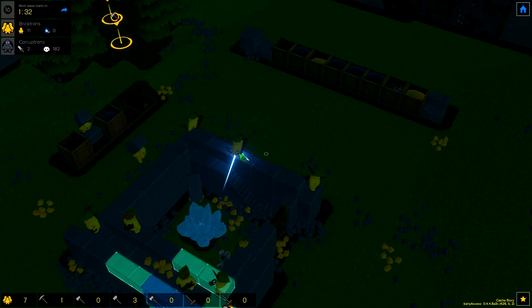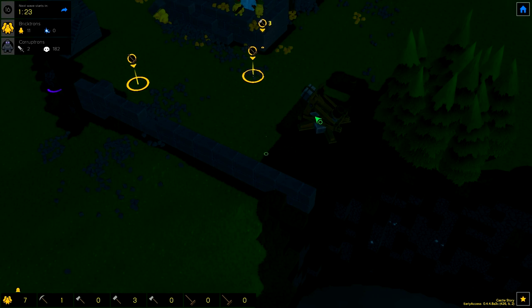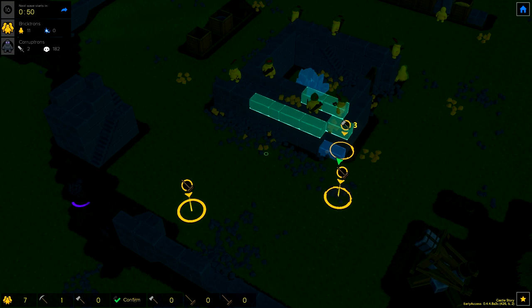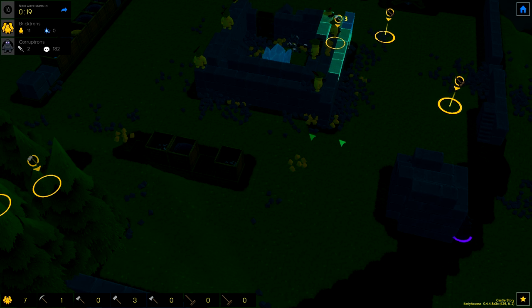We can also spawn in another archer. I'm wondering whether we should start spawning in some more workers, but the workers seem to be doing their job fairly well. I think with this catapult, even though it's going to help us destroy a load of Corruptrons, I think it will mean we're going to lose one of our Brickdens in the fight because they are very exposed here. Might be an idea to build a tower to put this on in the future so that the guy operating it isn't too exposed. Got loads of bricks so we can actually build up this wall quite quickly. Look at this - it's progress.